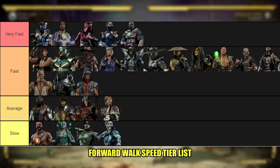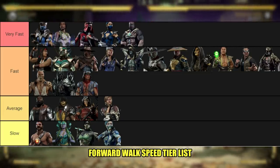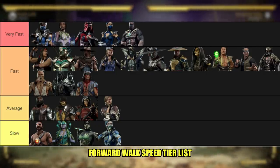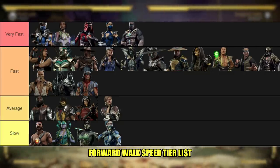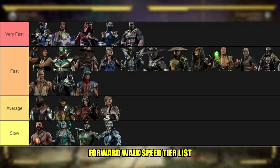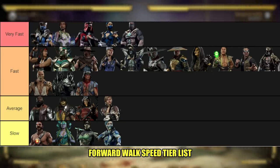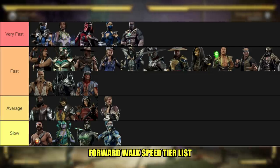The fastest characters in the game for walking forward are Sub-Zero, Jackie, Scarlet, Katana, and Garrus — a bit of an odd assortment, because these characters want to do different things. Jackie moving fast forward makes sense; she wants to charge up because she's a very aggressive character. Sub-Zero as well, being a little more mixup-based, forward walk speed makes sense. Someone like Scarlet — while she has moves that benefit aggression, they are not in her tournament variations, so she wants to play keep-away, but she can still walk forward very fast. And then we have Katana and Garrus.